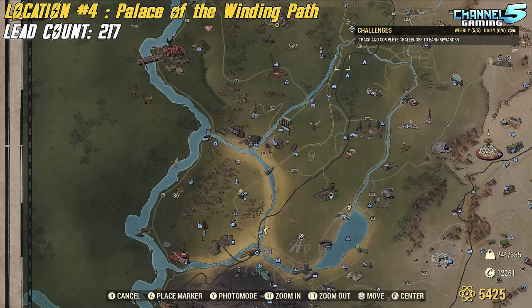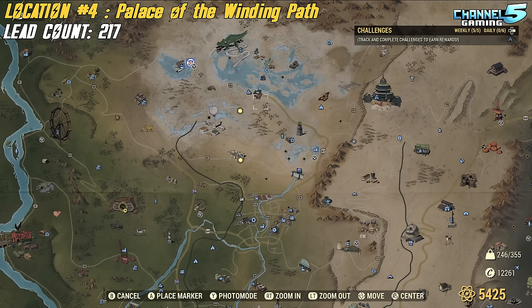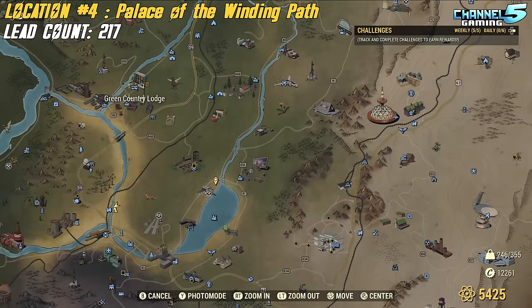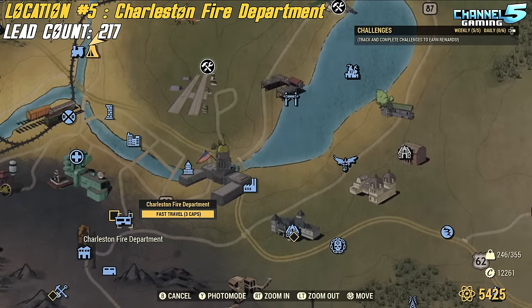Here we are at my camp. If your camp is at the top of the map, you might want to do the order differently — maybe start there and work your way down, in which case Green Country Lodge would be your third or fourth location. From here, fast travel down to Charleston Fire Department.